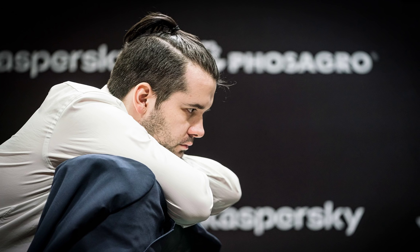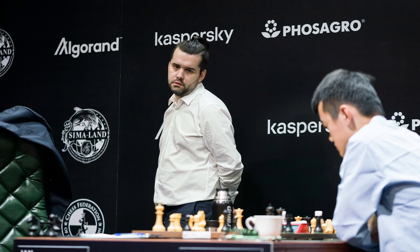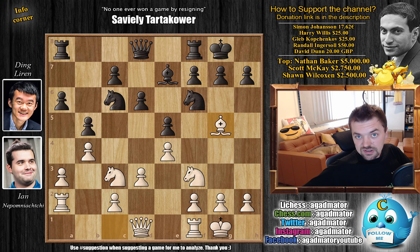Sometimes he gives him the deadly stare, as you can see here — not comfortable thinking about the position when someone's staring at you like that. And sometimes he likes to circle his prey like this. Now that we've seen that, let's continue the game. Bishop g5 and Ding continues with Queen to d7, a move usually played here.